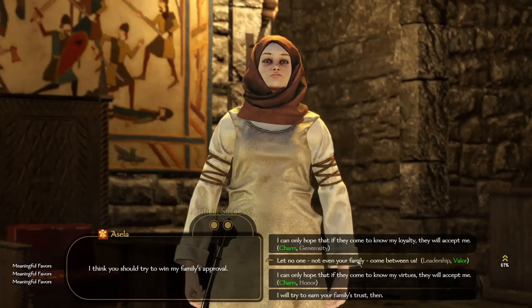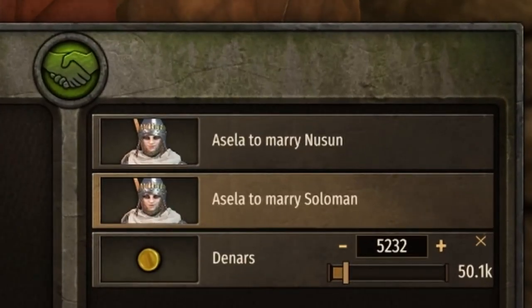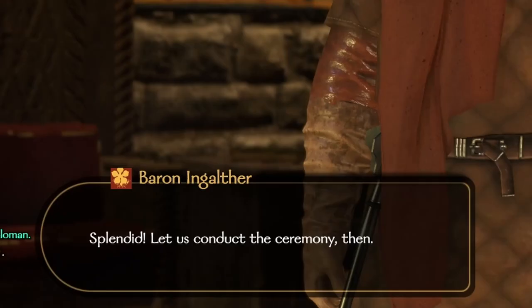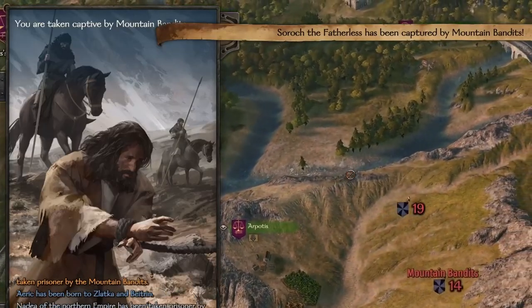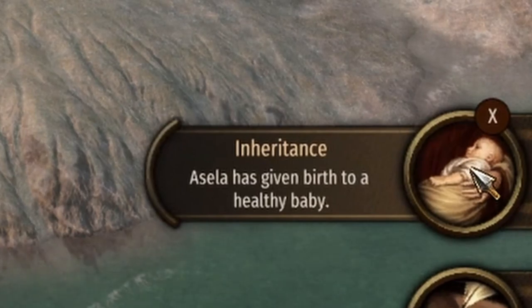This is getting cyclical. I need more ways to recruit heroes to my party. I finally find a suitable lady I can woo, and settle the arrangements with a payment of only 5,200 gold — not a bad deal. We spend our honeymoon being dragged around by mountain bandits. Eventually I get a son, so only 18 years to get another companion who can get killed.